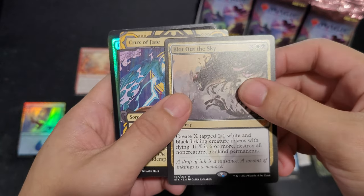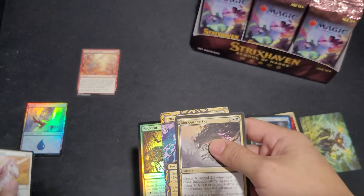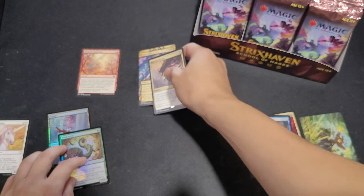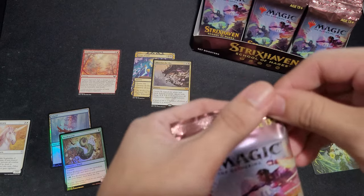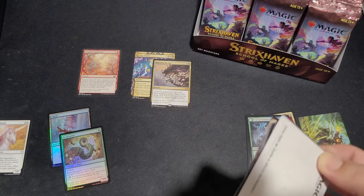Two mythics already: Lila of the Sky, Crux of Fate, and a Loyal Unicorn. We're off — it's a pretty strong start.